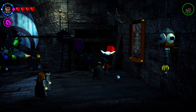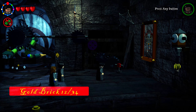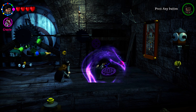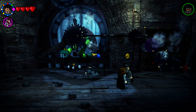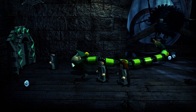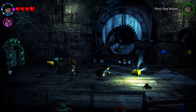For the golden brick in the clock tower, shoot the painting first, then put the purple gear into the clock tower gears before doing anything else. Then use a Parseltongue character on the snake — it spits out an egg, another snake eats it and goes into the hole, the bell activates, and the golden brick falls out in the middle.